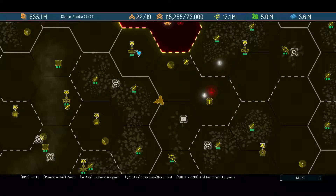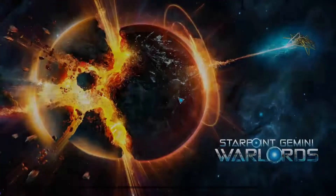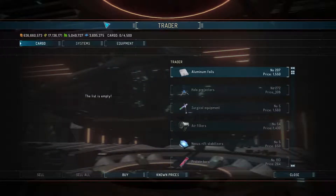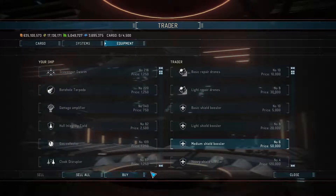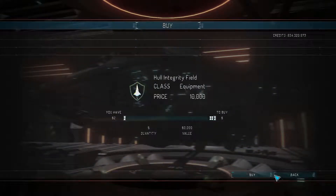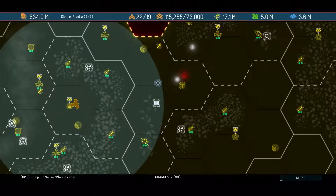Maybe they gave us an extra fleet to take out this guy — who knows? Welcome, Captain, good to see you in these parts. That's the wrong button — I pressed the window key. Traitor — sell all. Equipment, buy all the stuff we need. Dry dock, rearm. Just repair. Now we can go ahead and jump. Save here.